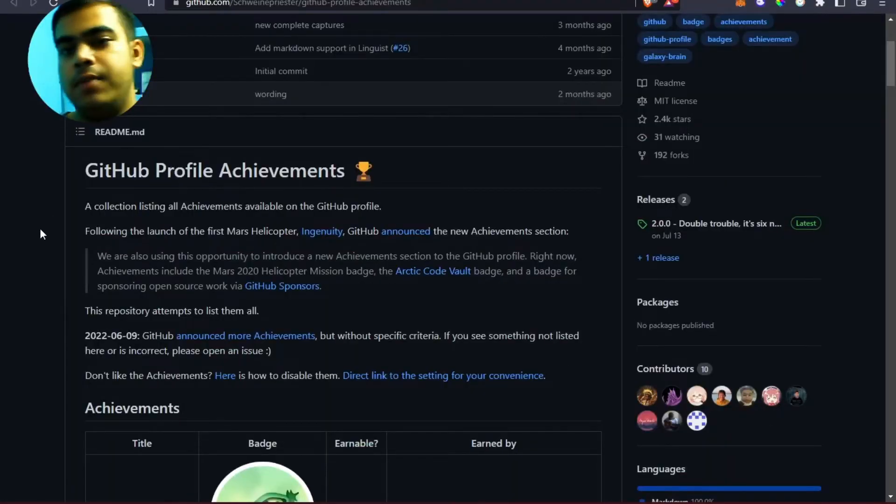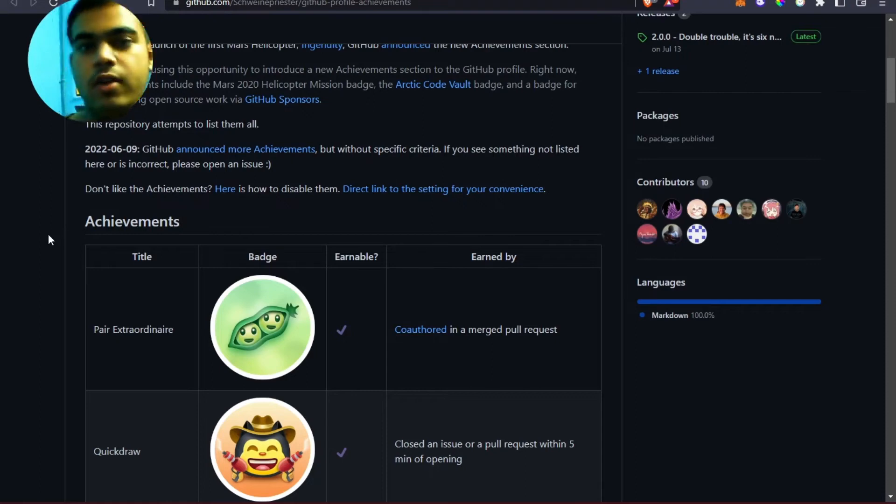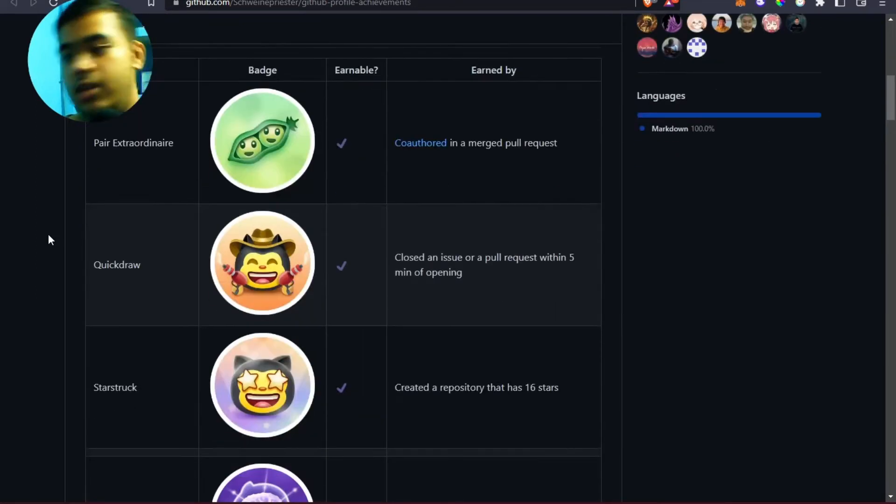Hi guys, today in this video we will be talking about how to claim these cool looking GitHub badges for your main GitHub profile. I found a lot of issues while claiming these badges, and there are very less resources available online to help you get them — even if they exist, they might not give you the entire process. So I'm basically helping you out to get these badges for absolutely free, and the main intent is to help you use these badges' credibility in the right manner.